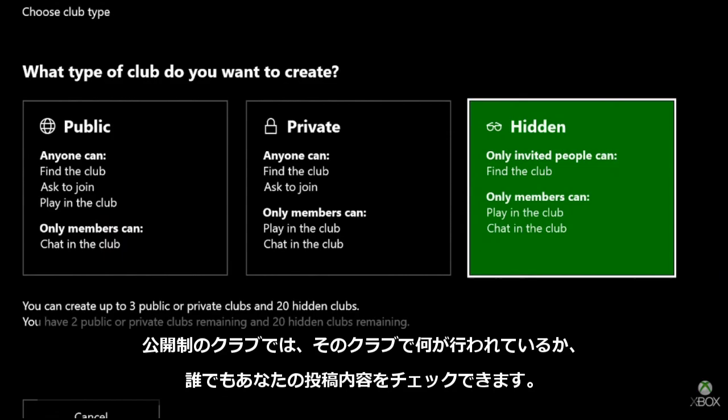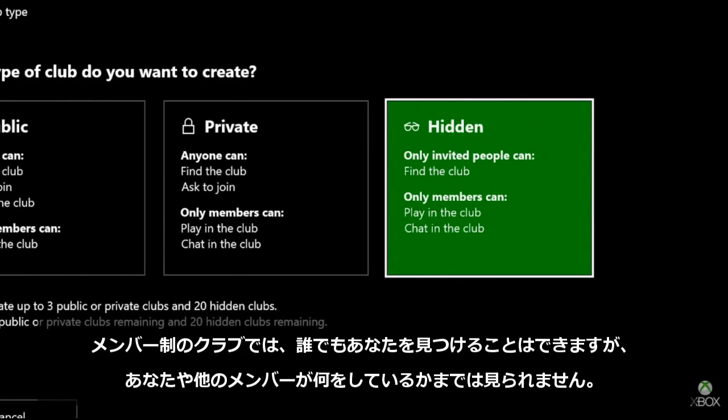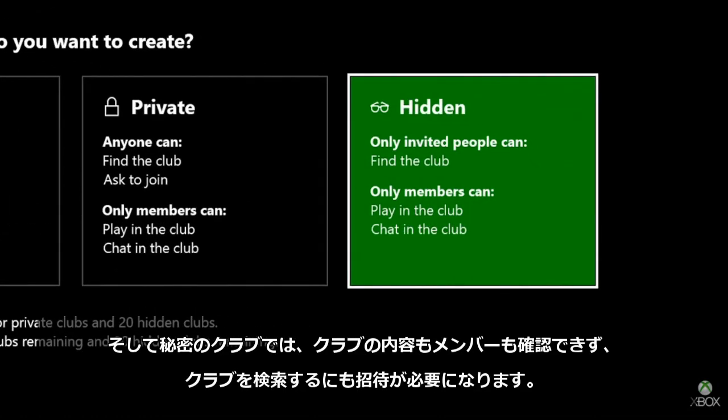Public clubs anyone can find, and see what your club has been up to and check out your posts. For a private club, people can find you but they can't see any of the things that you're doing or your members. For a hidden club, they can't see your content or your members, and they must be invited to be able to find the club.